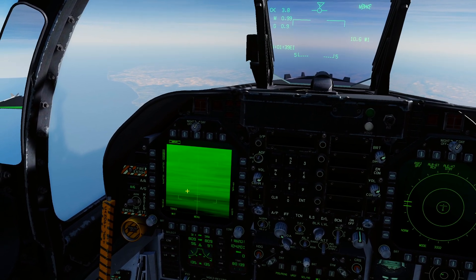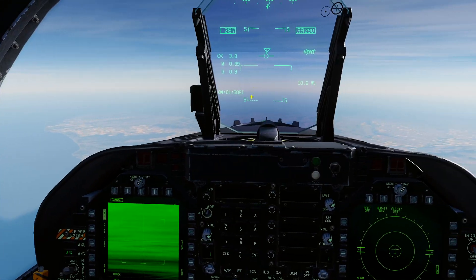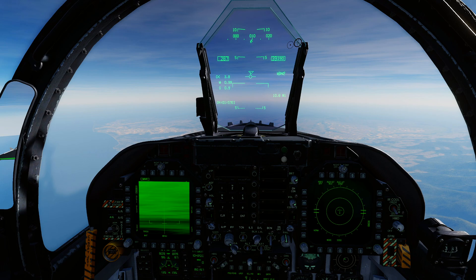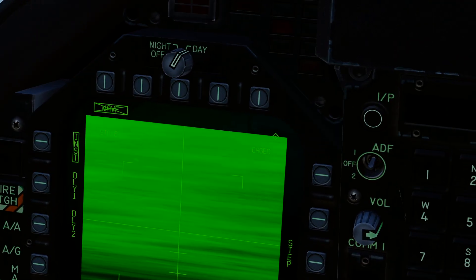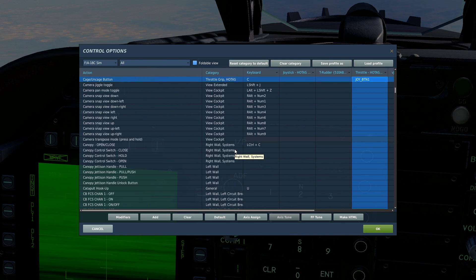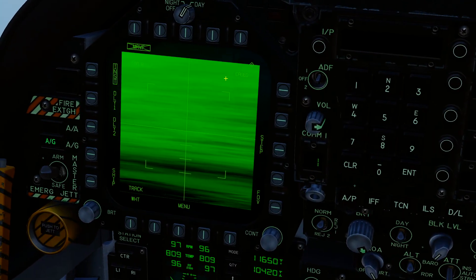Once you've got your Maverick on your chosen MFD - in my case the left MFD - press Sensor Select Left to get the diamond on it. Now you can control the Maverick seeker head. You'll also need Cage/Uncage bound, and one more: the RAID/FLIR FOV Select button. There are a lot of buttons. With those all bound, you're ready to go.